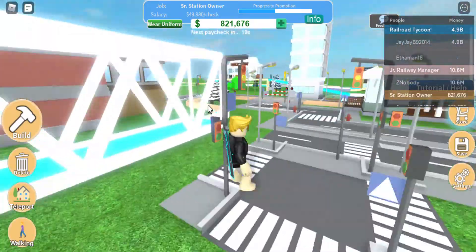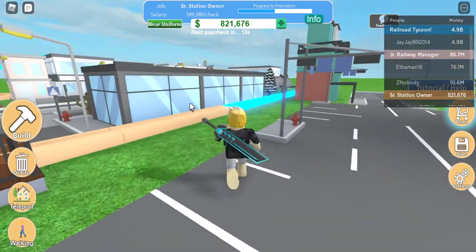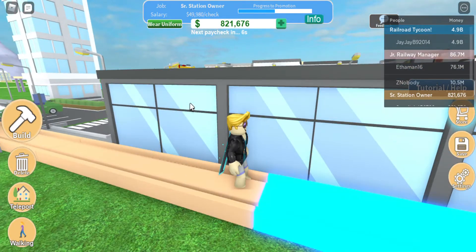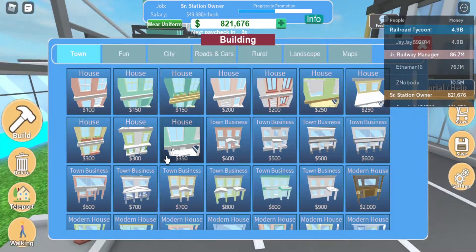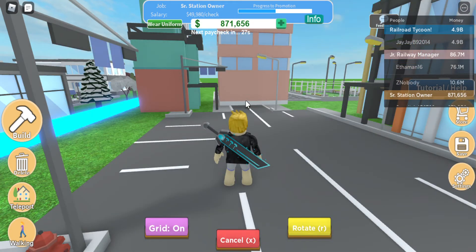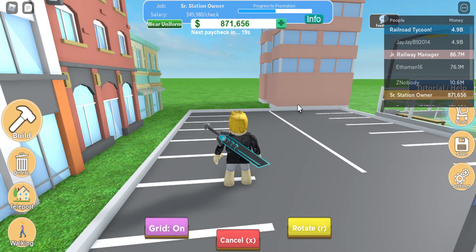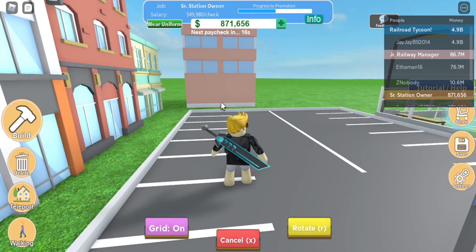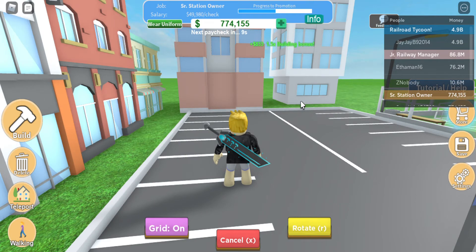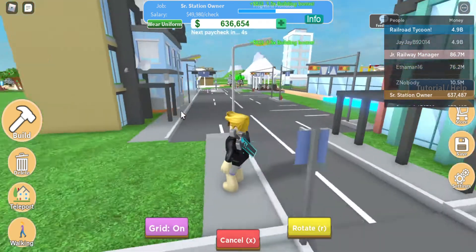We might also add to our city. Looking at our city here, we just don't have a lot of tall skyscrapers. So I think we should build a skyscraper. If we go down here, we can buy the apartment building for 100,000. They aren't that high, as you can see off in the distance, but they add to the skyline. Let's rotate that and put one here, and do a different style apartment building right next to that.